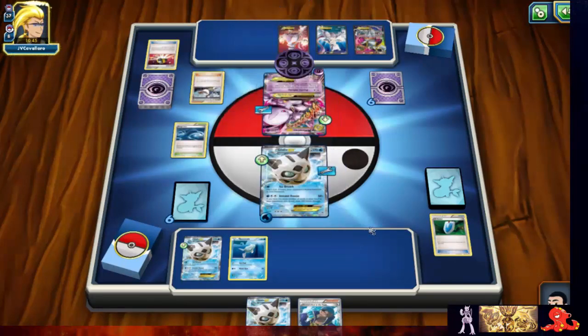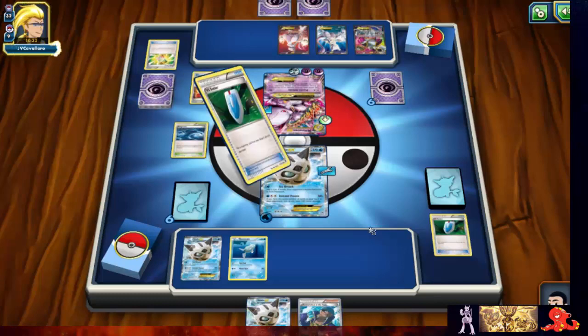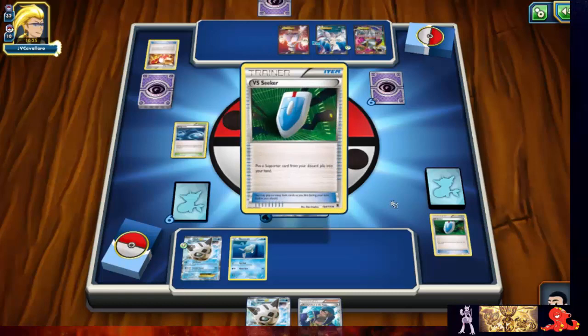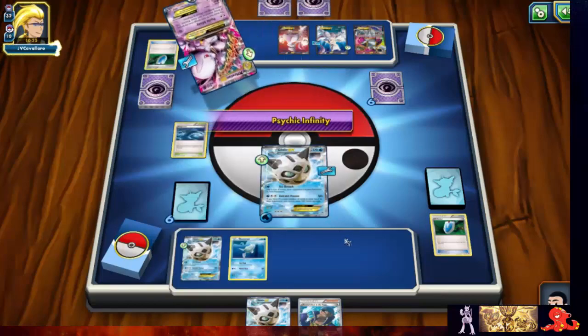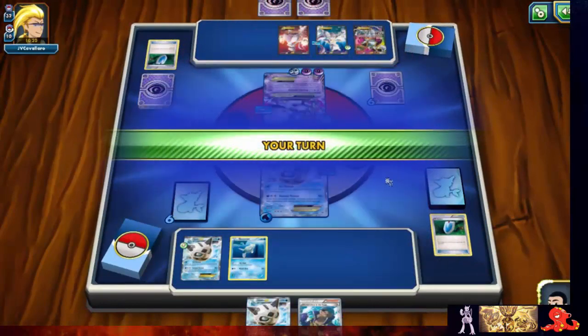I'm always gonna play Birch — so we shuffle that Mega back. Oh, he got the Mega Turbo though. Now we're really hoping that this Glalie's ice breath comes through for us with the paralysis. We kind of want to hope for heads — he's a little short.